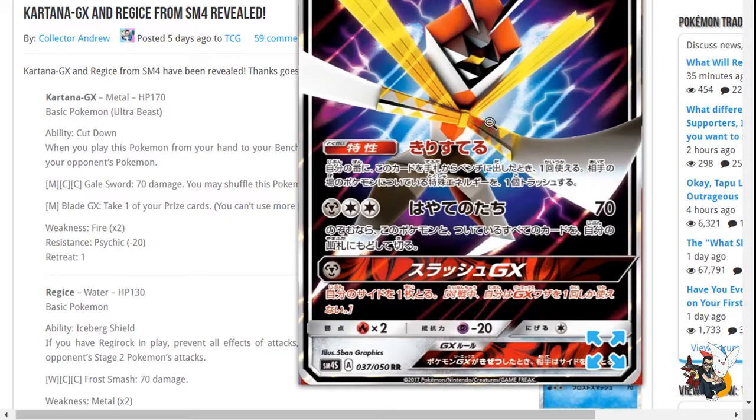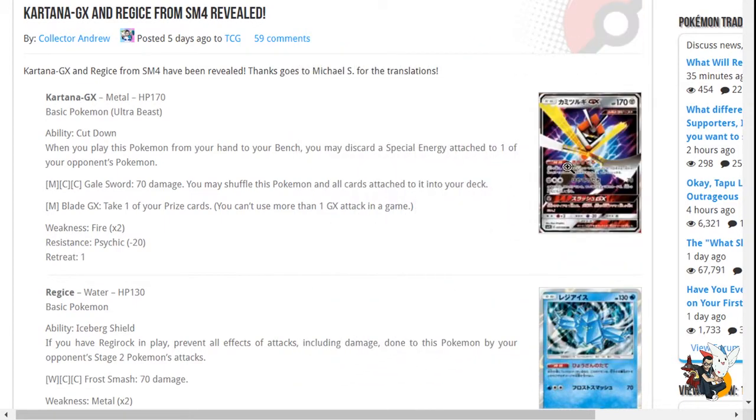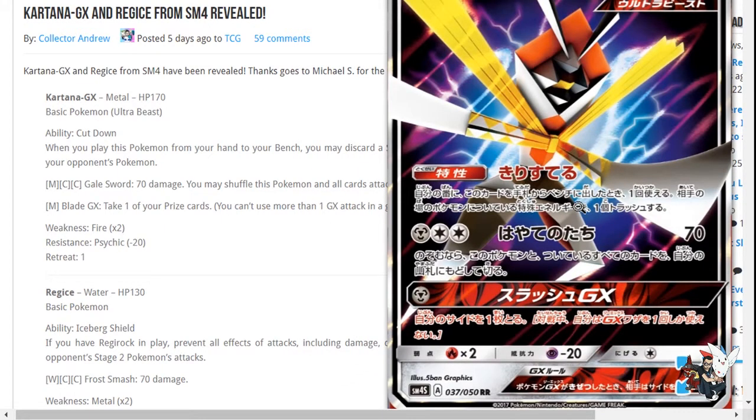I'm definitely playing this in my Metagross deck. Who cares about seven prize games now? You've got Kartana. Not to mention its ability to shuffle back into the deck is really dope — you can put energies back into the deck as well as a damaged Kartana so you don't get knocked out.